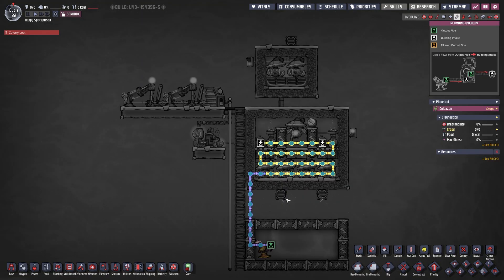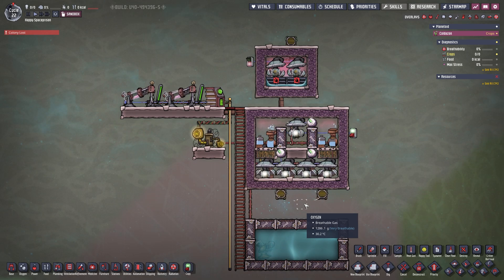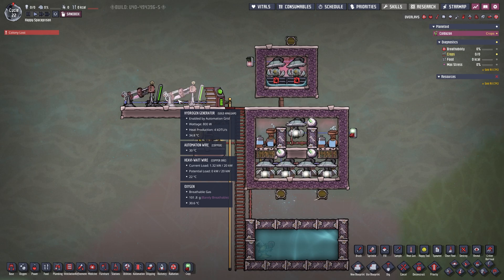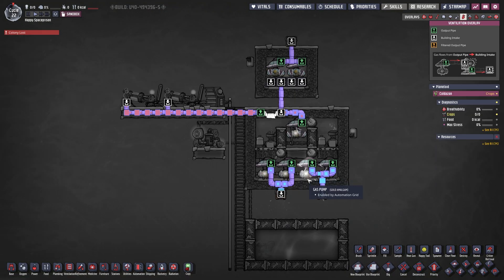Looking at the overview with F6, we have radiant liquid pipes to cool down the oxygen — that's a built-in system, and it only works if your water is cold. You can feed in 90-degree hot water if you want, but then both oxygen and hydrogen will come out at 90 degrees. The hydrogen doesn't matter much since we're only using it for hydrogen generators, but the oxygen needs more care if you're using it in your base.